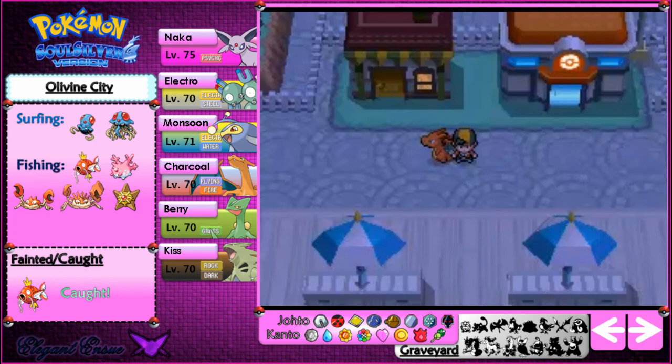In summary for the seals: you want to get 10 Oran Berries either from the department store on Wednesdays — get the third prize, though it's going to take a while and you'll want to save and restart. Or you can get an Oran Berry from your mum if you let her save your money, or from a random trainer. Put them into the berry pots and grow berries, which grow over several real-world days. It's very tedious to do — that's why seals are so difficult to get.